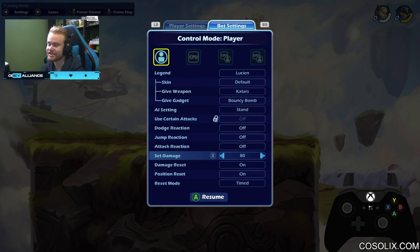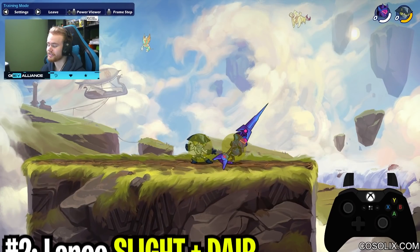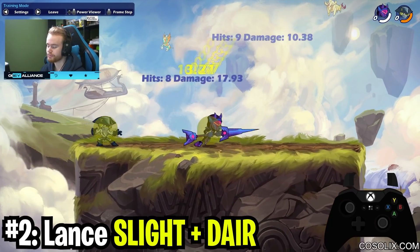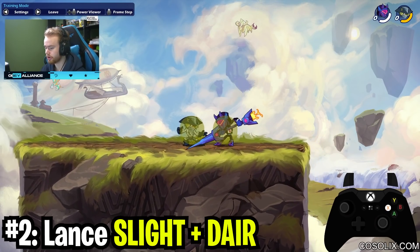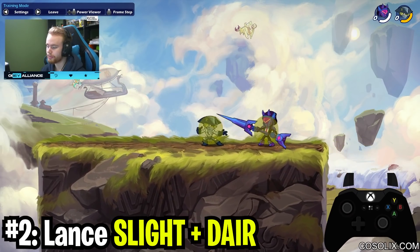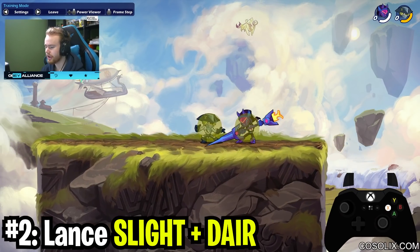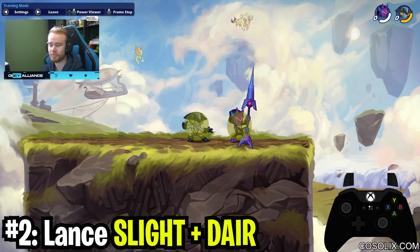The second combo on this list is Lance Side Light Downer. This combo is pretty similar to Sword Down Light Downer, but it's a bit easier to input. All you do is side light, then hold down immediately, and press jump and downer. If you press jump and downer together at the same time it will do an instant jump downer, and that's how you hit this combo true more consistently.